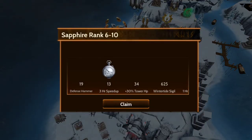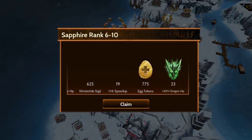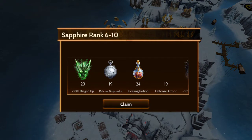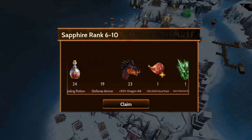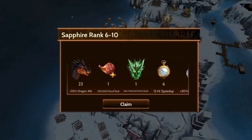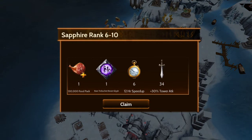The connections as always are wonderful. 18 defense hammers, 13 three-hour speed-ups, 34 plus-30 tower hit points, 625 wintertide sigils, 19 one-hour speed-ups, 775 egg tokens, 23 dragon hit points plus 30, 19 defense gunpowder, 12 24-healing potions, 19 defense armor, 23 plus-30 dragon attack, 130,000 food pack, six 12-hour speed-ups, 34 plus-30 attack.